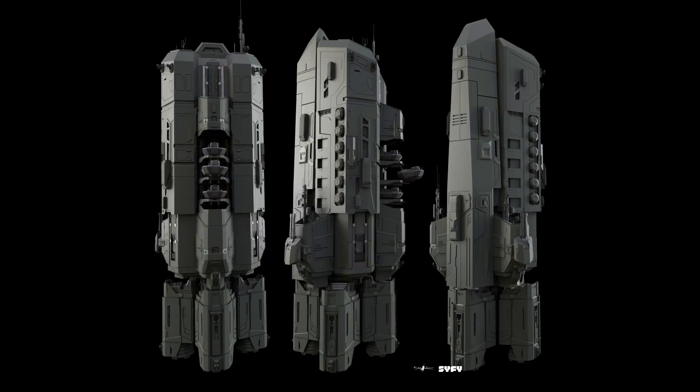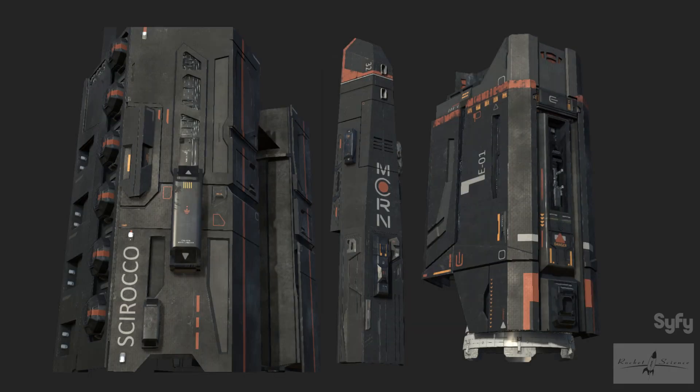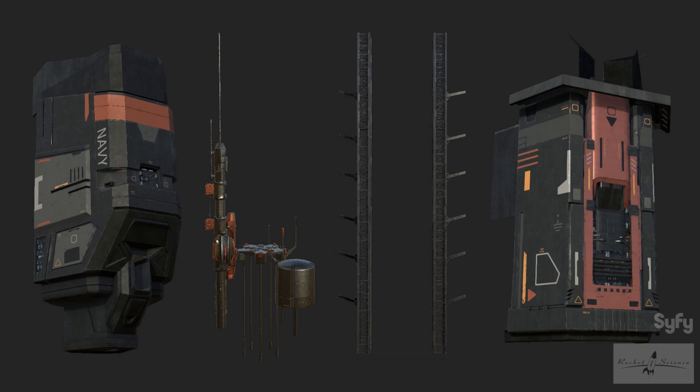These are some awesome turnarounds. I even found some fully textured assets from the Sirocco. I can imagine that these assets could be used to kitbash to make new MCRN ships.